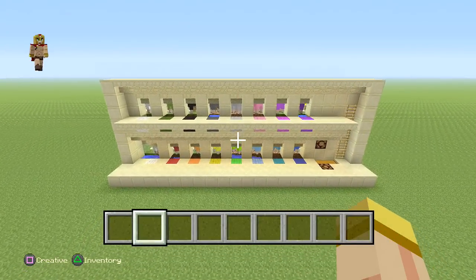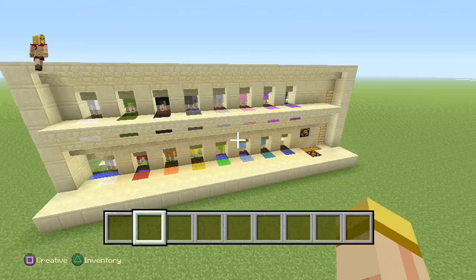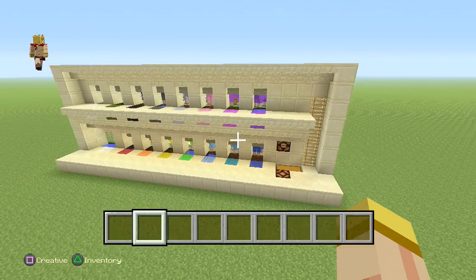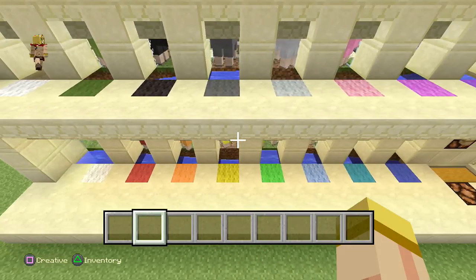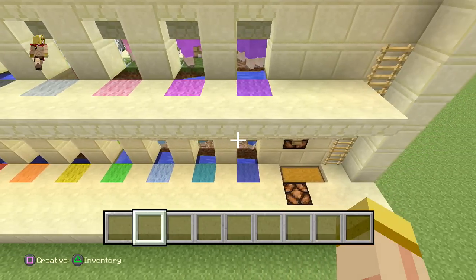Hey everyone, this is Ken and today we're going to be doing a tutorial on a fully automatic sheep farm. What's cool about this is you could really design it in survival mode and it's resource friendly. I actually made every single color, so let's get down to it.